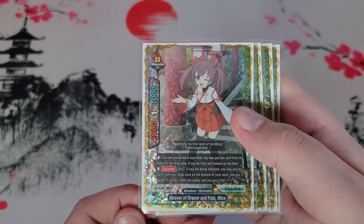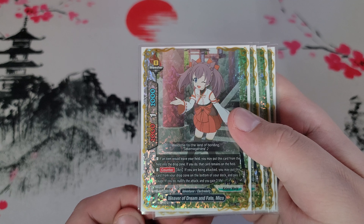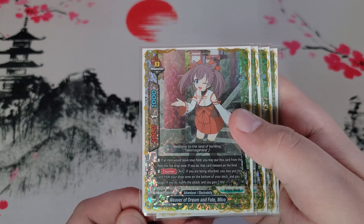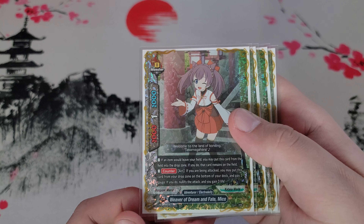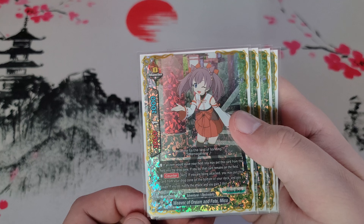With Miko, she has two abilities. The first one — not really used but worth covering — is if an item would leave the field, you can send her from the field to the drop and the item remains. The deck doesn't run items so we don't need to worry about that. The second ability is: if you're being attacked, you can put her from the drop zone to the bottom of your deck, pay a gauge, nullify the attack, and gain three life.